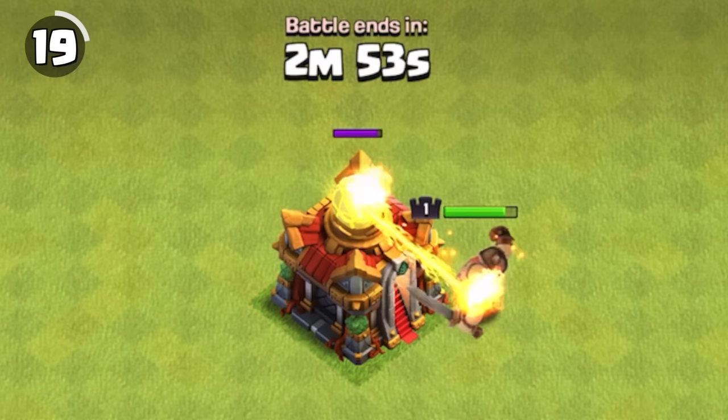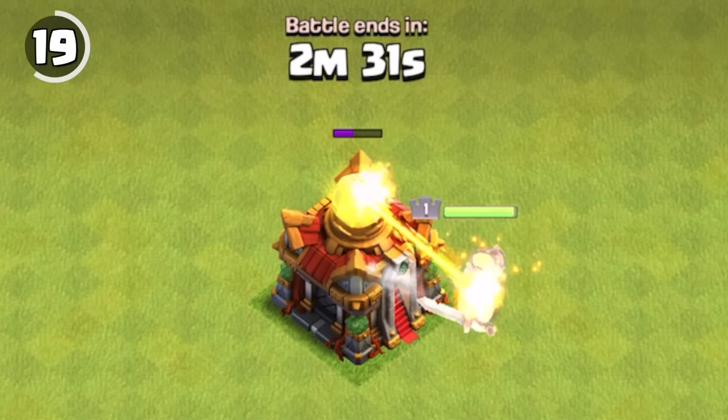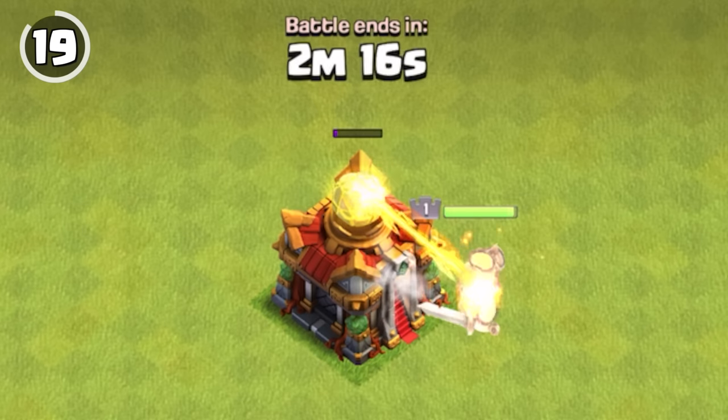A level 1 king with a max level vamp stash can take out an unsupported Town Hall 16 Giga Inferno by itself.